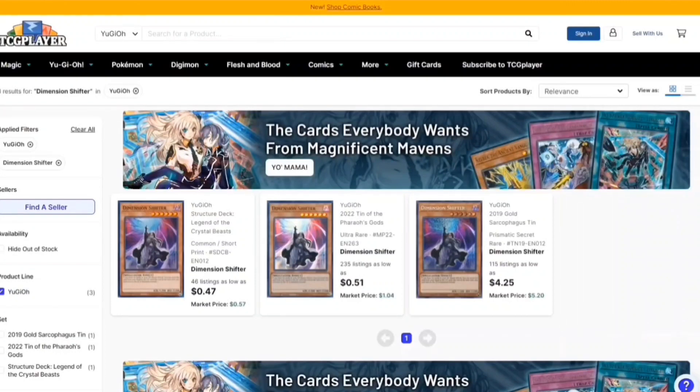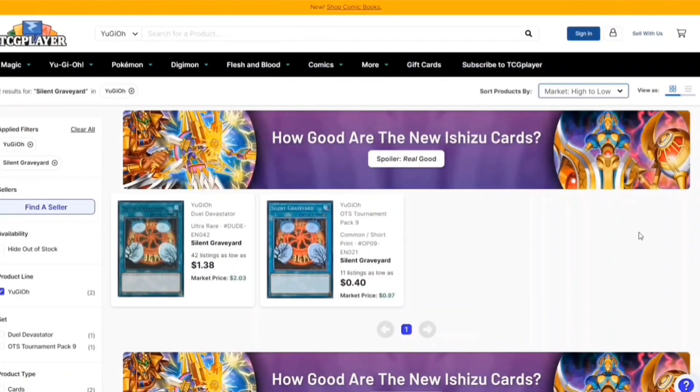Everything's cheap right now so you should definitely pick up a playset. Moving on, we have Silent Graveyard — only two printings. I actually didn't know it only had the one printing, which is kind of crazy. You guys should definitely go ahead and pick up your playset because this card just says no to any graveyard shenanigans. It's a dollar thirty-eight — not bad.